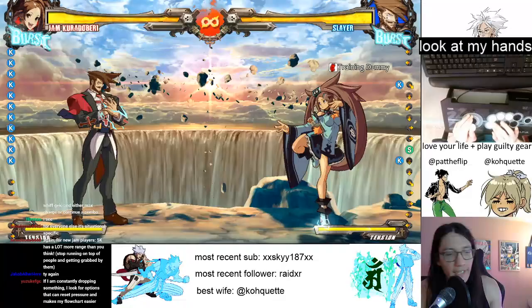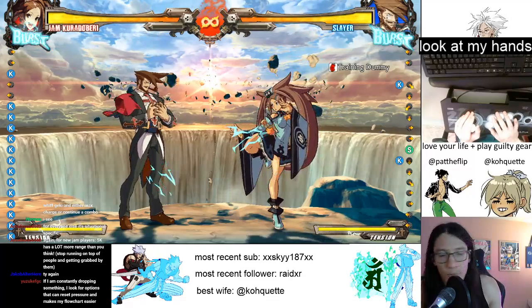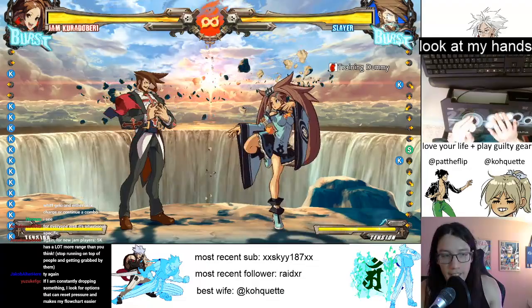So what we're doing is getting used to using 5K not just as a tick throw tool, but also as a combo starter. As a very basic combo - this is actually one of the combos I started getting people on - we're just going to do 5K, close S, 2H, 2D. And then you're going to cancel 2D into 2-2-S to get your Geku-D in charge.